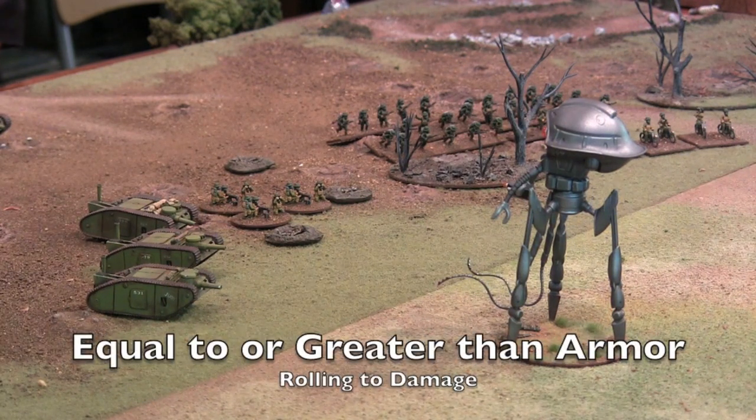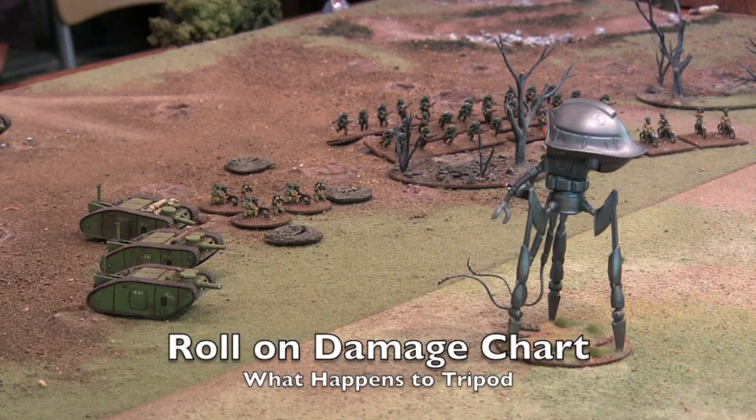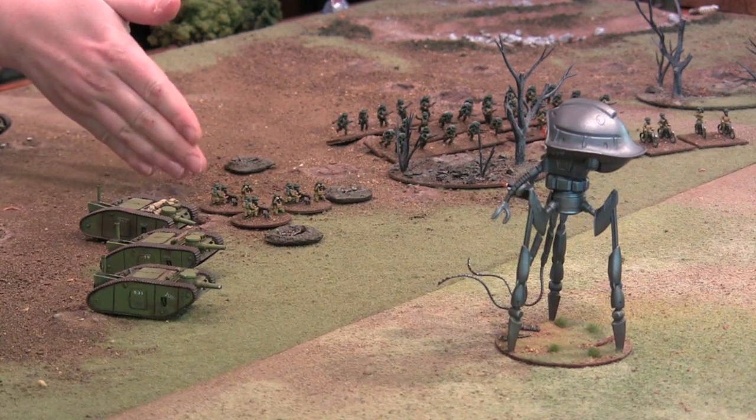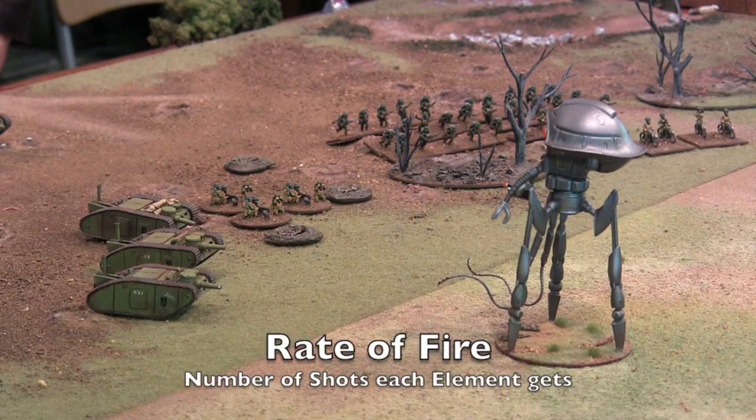Now I want to roll to see if I've penetrated the target's armor, rolling equal to or greater than the Martian's armor value. Another success — the shell has penetrated and proceeds to do damage. The way we determine damage is you roll on a damage chart. Larger things like machines and tripods have a damage chart to determine the effects after you've hit and penetrated their armor. Smaller things like infantry, Rough Riders, and smaller tanks will simply be removed from the board. I've rolled a three — not as good as a ten, which would completely destroy it, but a three reduces its armor by one point, giving subsequent units a better chance of penetrating. My machine gunners roll three d10s because they get three shots per stand.